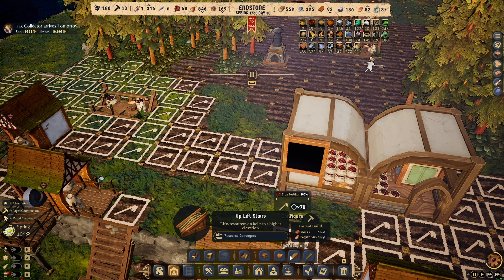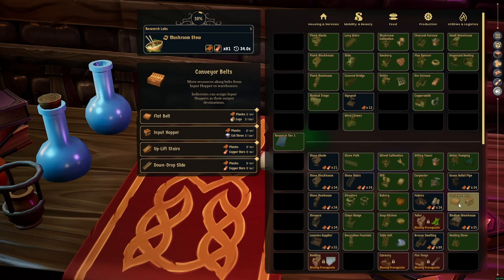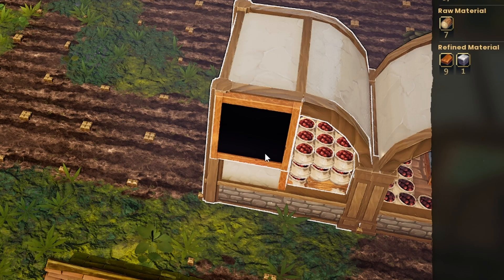Conveyor belt - how does it work? Basically you need to unlock it in the research menu. You need to research tier one, and once you research it, you need to have a warehouse because conveyor belts only work with a warehouse - you'll see a little black spot which is the input.